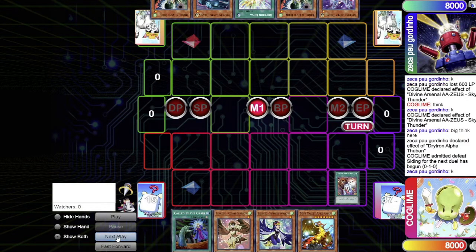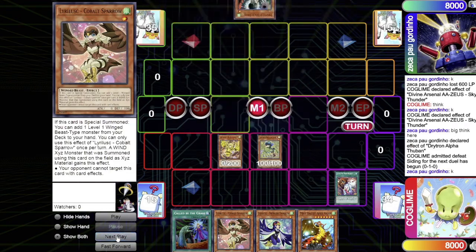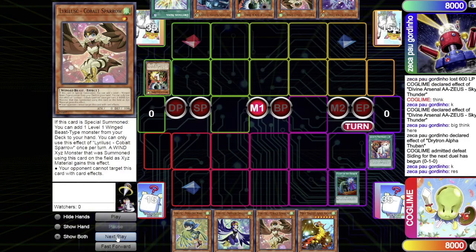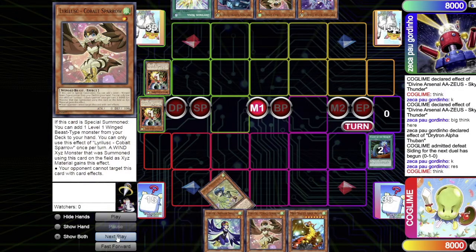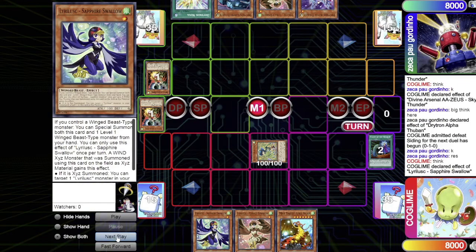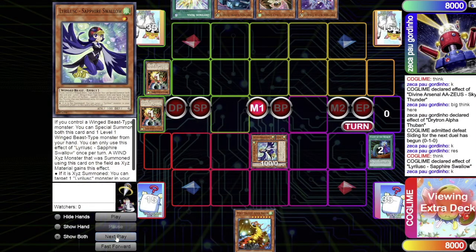Lyrilusc goes standby into main phase. Jack-in-the-Hand reveals Warbler, Barrel Canary, and Cobalt Sparrow. The opponent adds Warbler; the Lyrilusc player adds Cobalt Sparrow and shuffles back Barrel Canary. Bird Call is activated — the opponent chains Called by the Grave, and then Droll and Lock Bird, so Droll resolves and no more adding from the deck this turn.